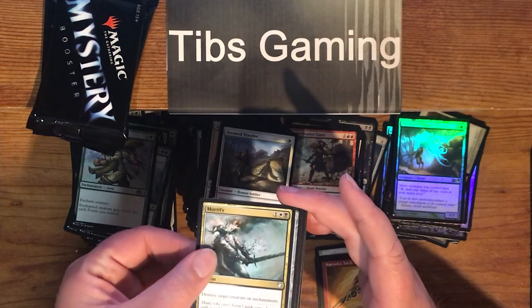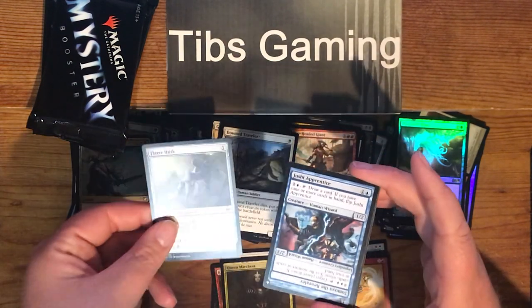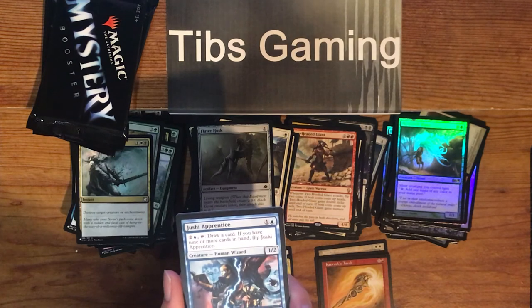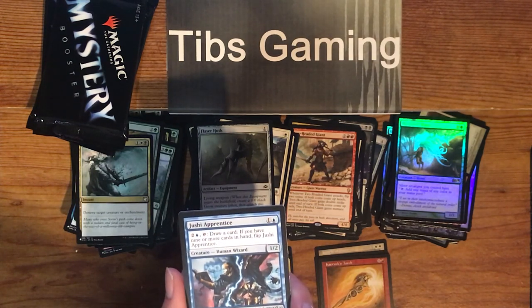Mortify — one generic, a white, and a black for an instant. Destroy target creature or enchantment. Flare Husk. Jushi Apprentice — one generic and a blue for a 1-2 Human Wizard. Pay two and a blue, tap it, draw a card. If you have nine or more cards in hand, flip it.